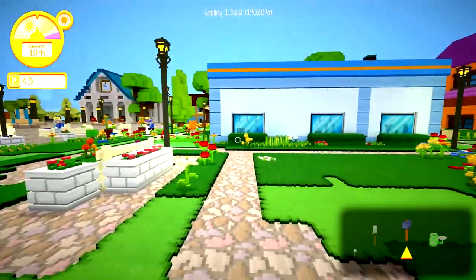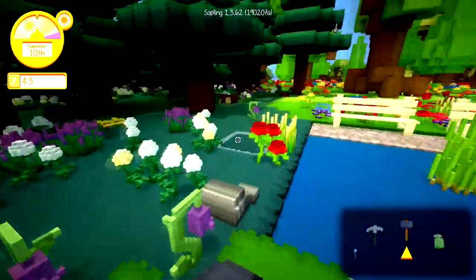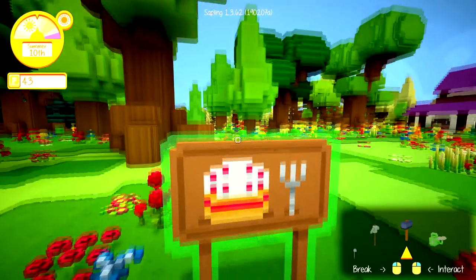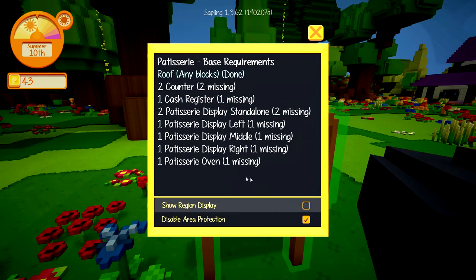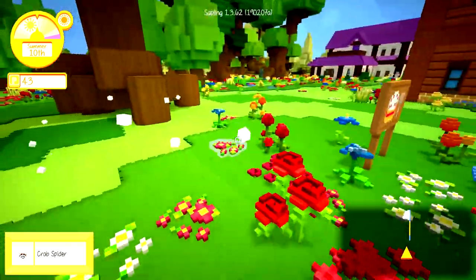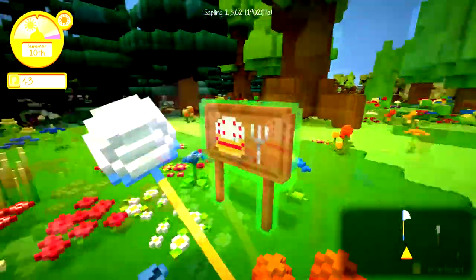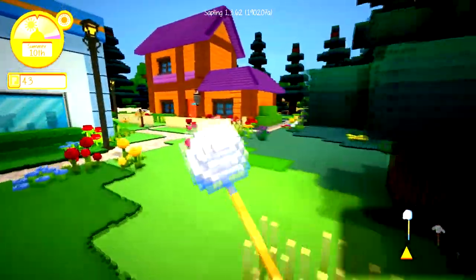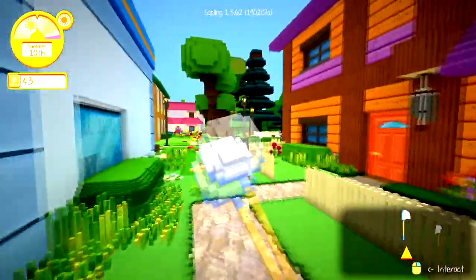I thought it'd be kind of cute to build it next to the shop and just have this go around here and build it here. I have no idea what I want to do for the actual look of it. I'm kind of thinking sort of like an open market type of vibe would be really cool. I need to test a few builds out on my other server and see what I want to do. I think I'm going to plant a few seeds and then I'll be back when it's time to go fishing.